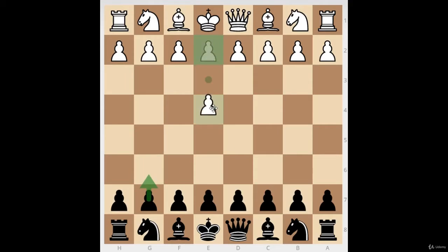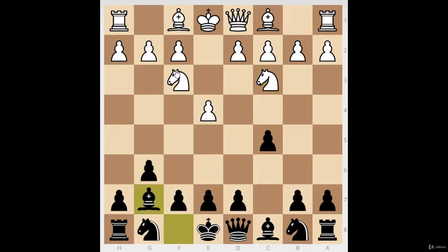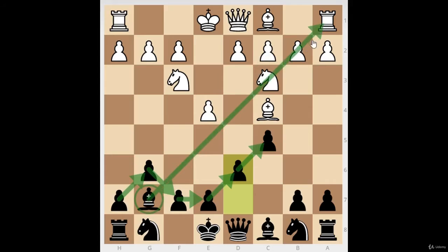Why is it called the Dragon? Because a long time ago, someone was looking at this pawn chain — with a pawn on g6 and a bishop on g7 — and said it looks like a dragon constellation in the sky. So the Dragon variation of the Sicilian Defense was named after that.